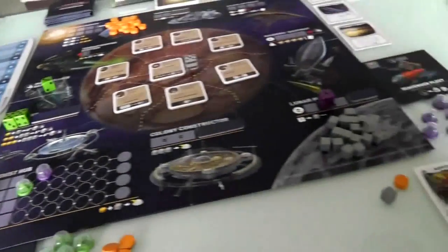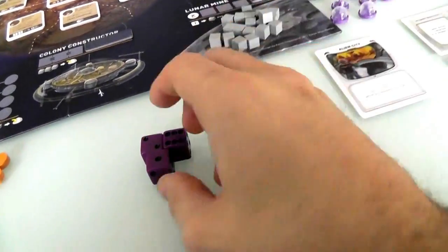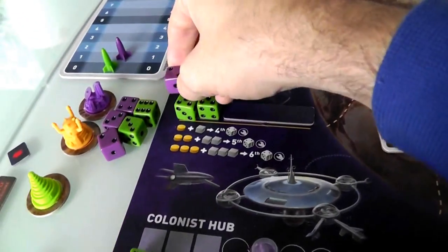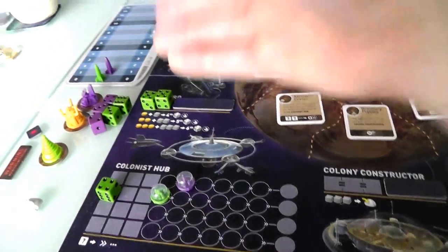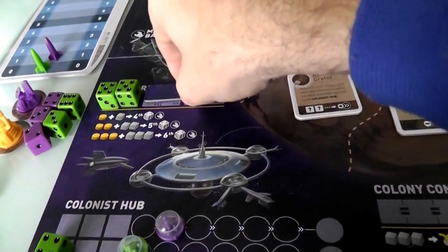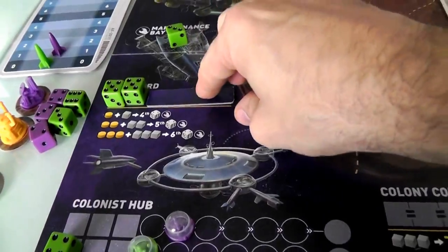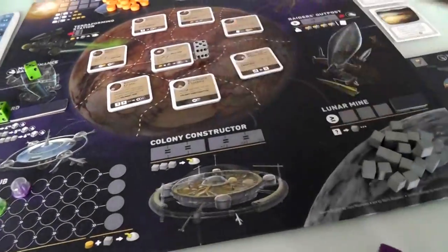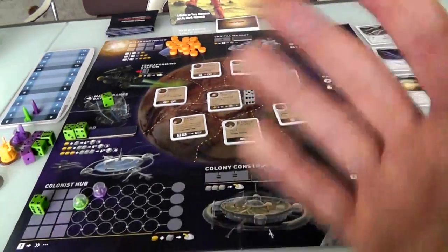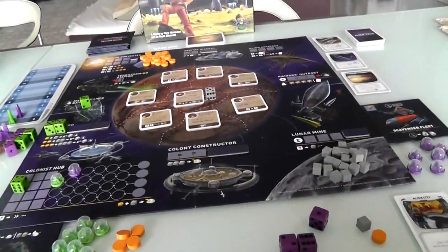Jen's turn again. She rolls a one, two, and a six. Now Jen has what she needed — last turn she wanted to activate her Scavenger Fleet to build a ship, but I have blocked it. Since I'm in there, until I get out, Jen can't use her special power. With more players there are more spaces, but in a two-player game the board gets tightened up considerably. That's a big part of the game — trying to get where you need to go before somebody else does.